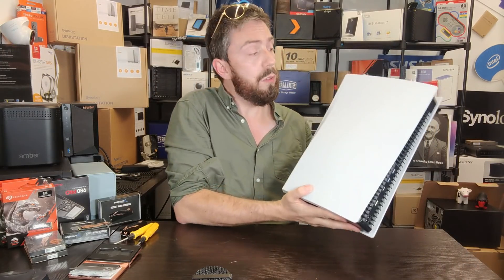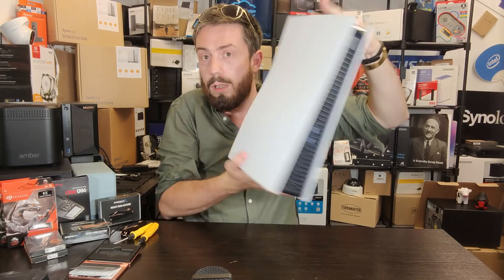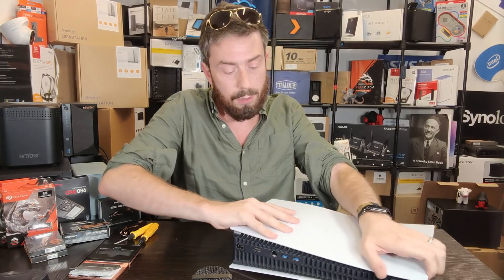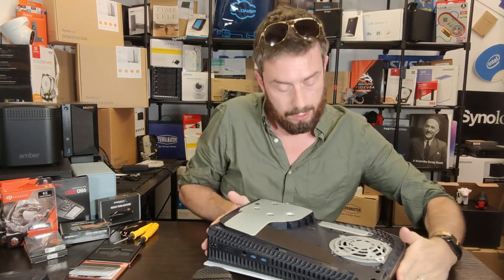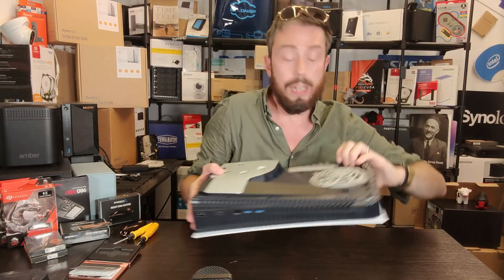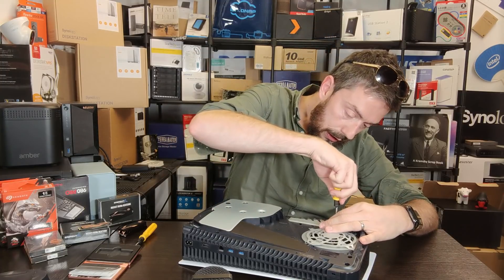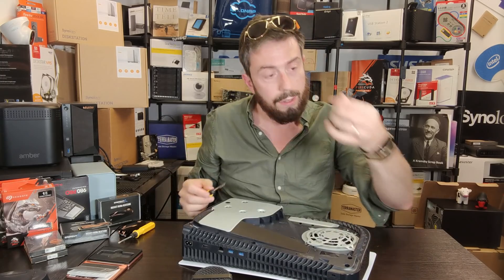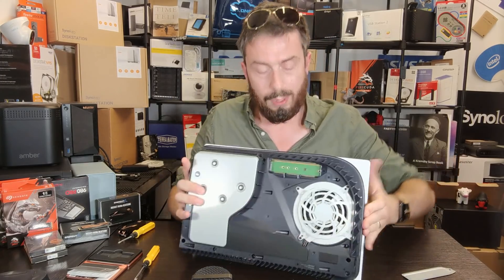To access the slot, go to the side that does not have the PS logo — lay it down and the top panel will slide off. Inside, there's a panel with a small crosshead screw. You will need quite a delicate screwdriver to get into it. Getting that screw out will reveal the M.2 NVMe slot.